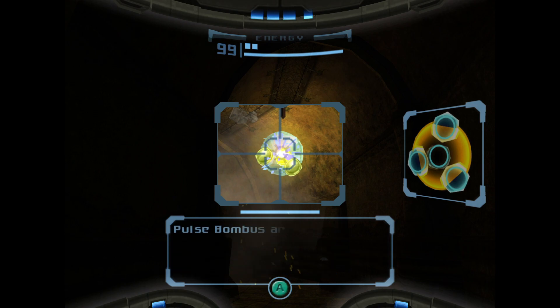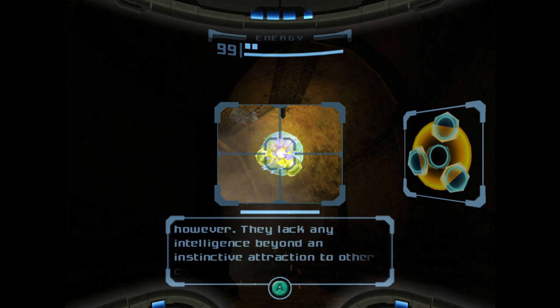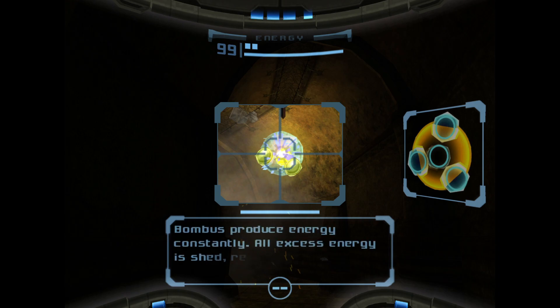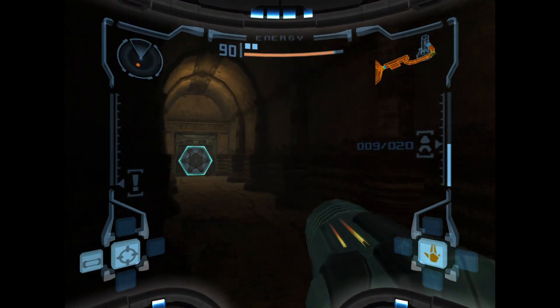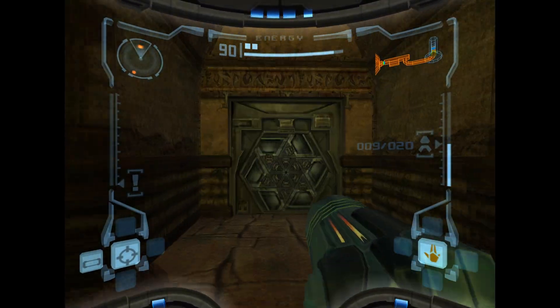Pulse bamboo. Now our current weapon does nothing to this creature, we need someone to take care of it. And if you use the charge beam, it'll only get faster and it'll attract it to you.